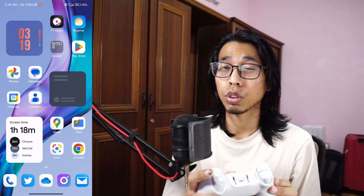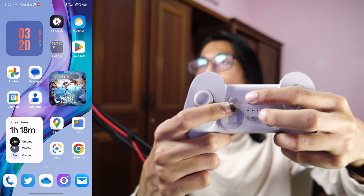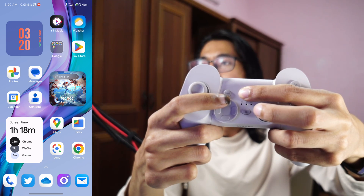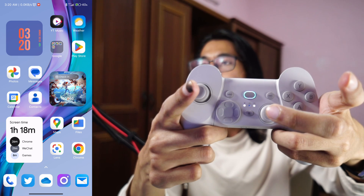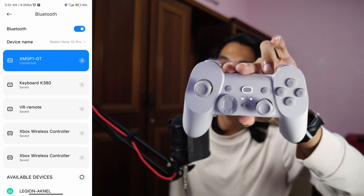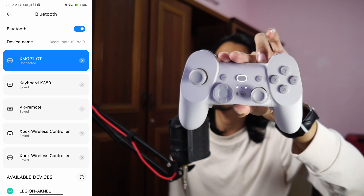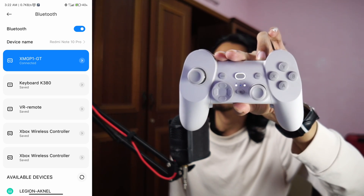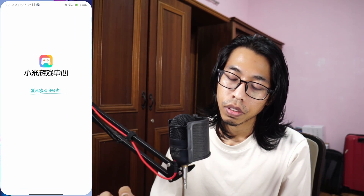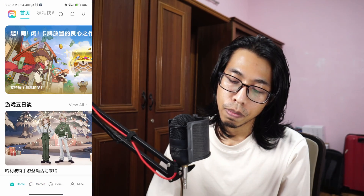To pair the controller to the phone, switch it off, then press the power button and the D-pad up together to enter pairing mode. Once connected, you should see a white light and the blue pairing light will go away. Then go into the Mi Game Center app.